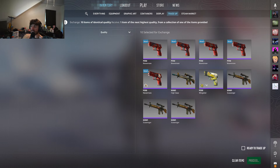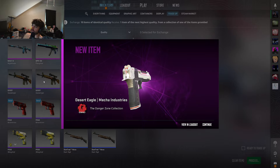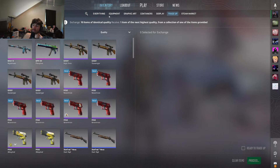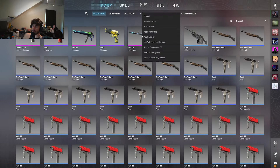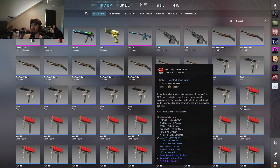Here's the last trade up of the video. We want to see the Nightmare or the Frontside Misty again. In three, two, one — show me... that's a cool skin but it's not what we were looking for. Honestly overall we will take this, because one Nightmare is like $25 and the trade-ups are about six dollars each, so that's huge positive value.